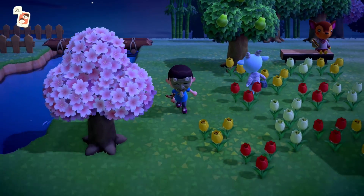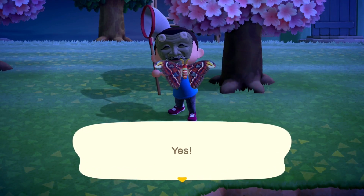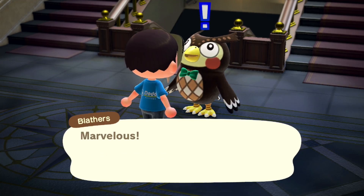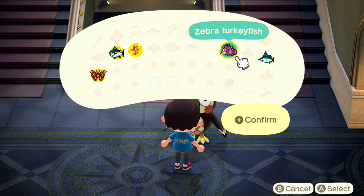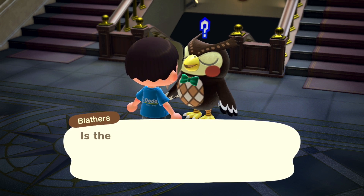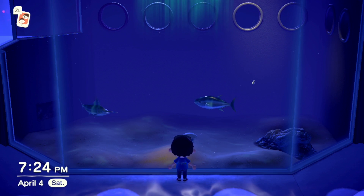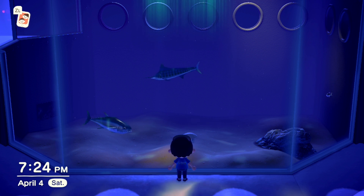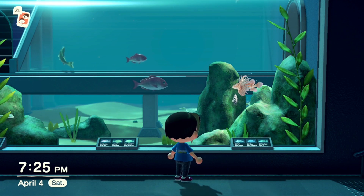Yes! Look at that — Atlas moth, that is awesome, what a design on that thing. We have got some donations today for Blathers — wow, five donations! Look at them go — beautiful. The blue marlin and the tuna. The aquarium is so cool in this game — there's the zebra turkeyfish swimming around, it really does look like a lionfish.